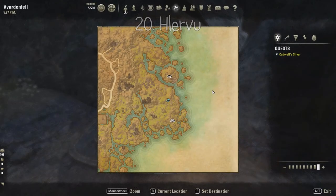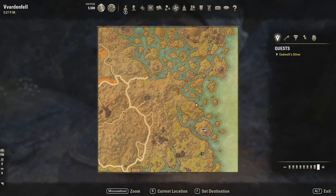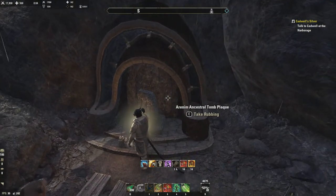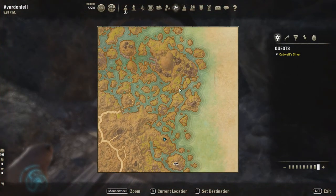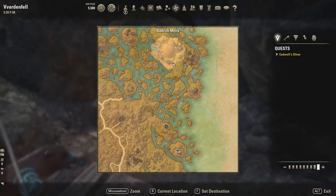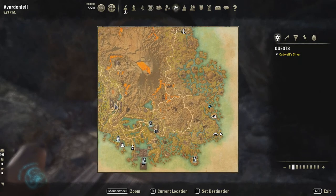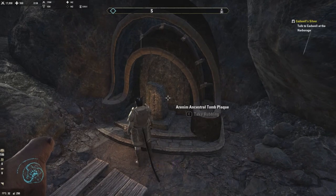Next we're going to number twenty-two. We're skipping twenty-one because twenty-one is all the way over here — twenty-two is pretty much straight north. This is twenty-two, north of the Holomeyan Monastery and south of Sadrith Mora. The previous one we got was right here. It's twenty-two — Aranum.